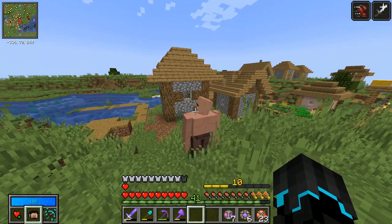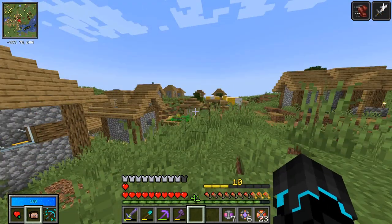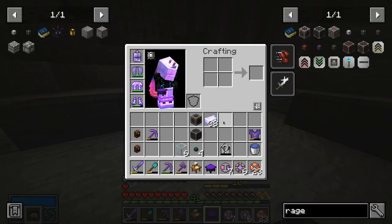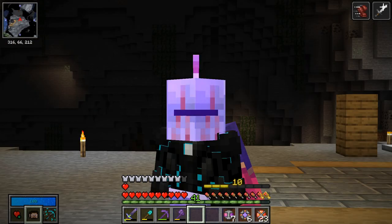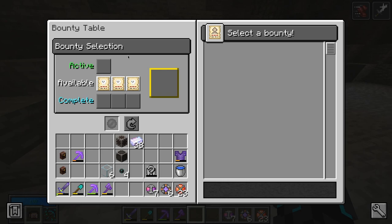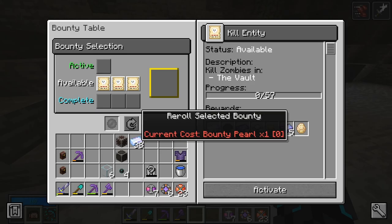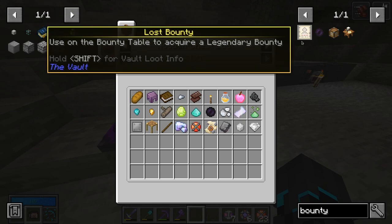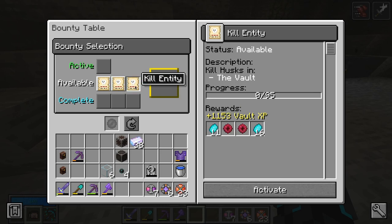I guess the village just has a new protector now. Just while I'm cooking up some more glass and placing things down, there have been some updates to Vault Hunters. First of all, bounty tables no longer take coins to reroll — it now takes a bounty pearl. So we need bounty pearls now in order to reroll, which you get from wooden chest loot. I like that. And these are our current bounties.